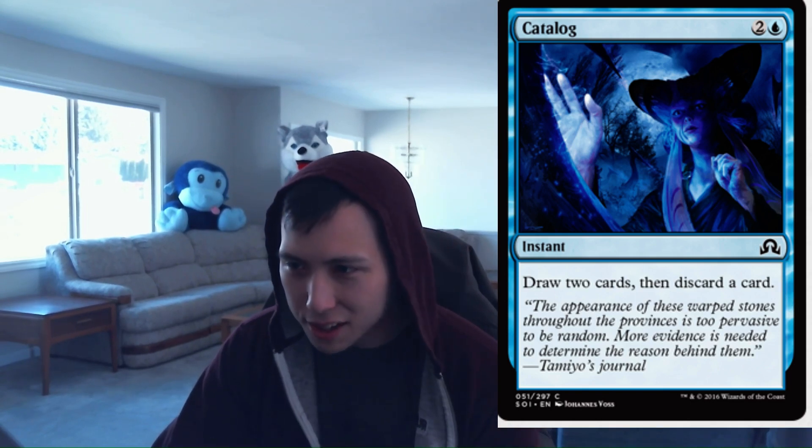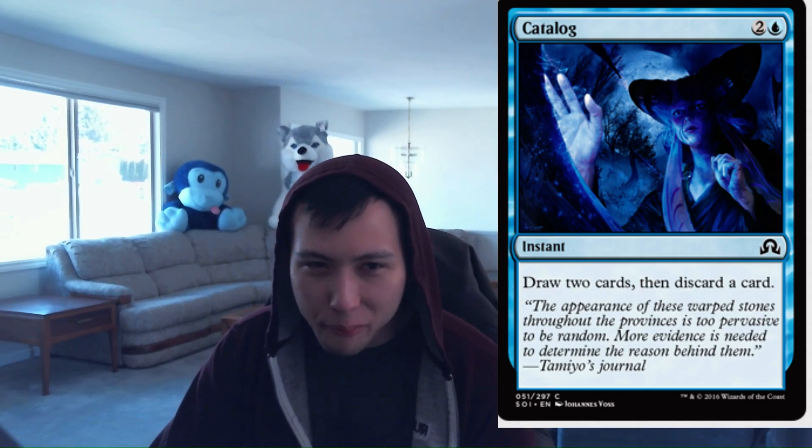I think Catalog is quite nice — it's probably going to be a little bit undervalued at first. But as people realize it enables both Madness and Delirium, they'll come around to it. I want to give it a 3 but I'm going to go with 2.5 here — I think that's probably closer to where it falls. Don't overlook this card; it's going to have some nice synergies in the format. Catalog: 2.5.